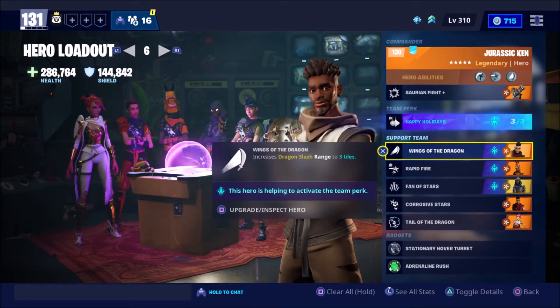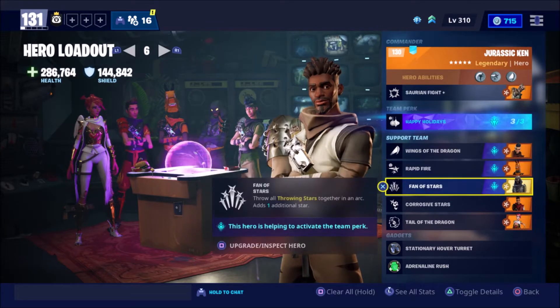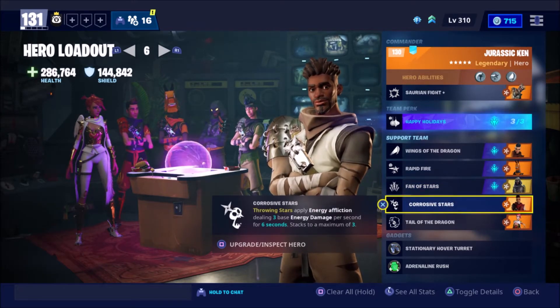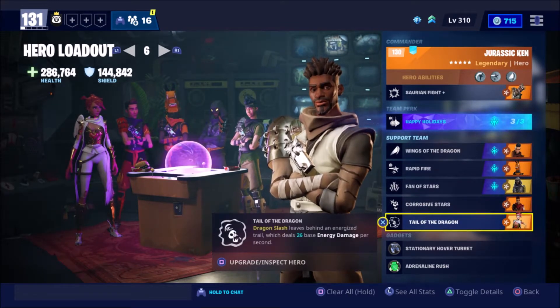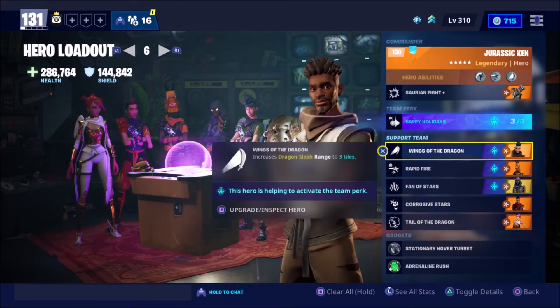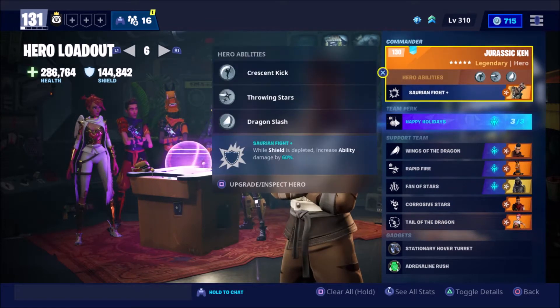For our support team we have Wings of the Dragon, which increases Dragon Slash range to three tiles. Rapid Fire decreases throwing stars cooldown by 30%. Fount of Stars throws all throwing stars in an arc and adds one additional star. Kurosu Stars: throwing stars apply energy affliction dealing three base energy damage per second for six seconds, stacks to a maximum of three. Tail of the Dragon: Dragon Slash leaves behind an energised trail which deals 26 base energy damage per second. It's a very mixed build — as I said, it's variety. There's nothing I can demonstrate fully in this video, just because this guy isn't really great as a commander.